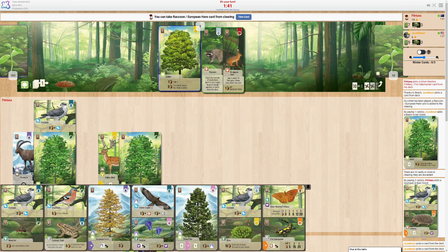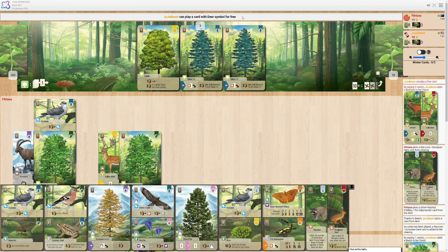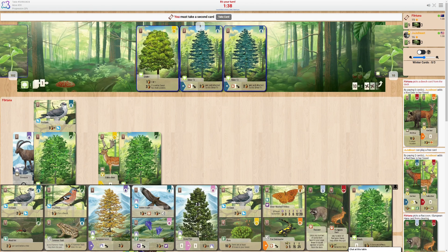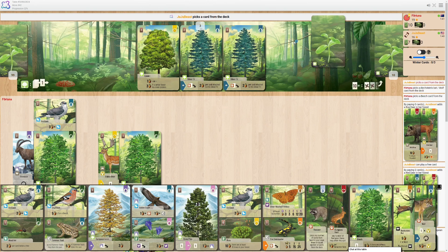Draw some cards — maybe I take the raccoon. I'll take the raccoon, just in case. There's definitely some cards in my hand I could get rid of quite readily. Nothing too important yet. Keep drawing. Another beech tree, that's nice. And a wolf. Okay. But now I feel a lot less inclined, but the European larch into stone pine just feels so good. It feels like that's what I should be aiming for.